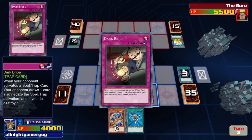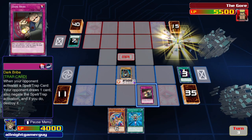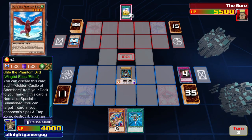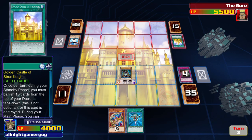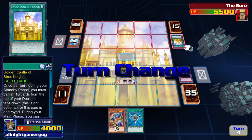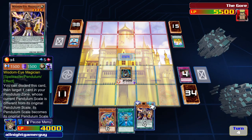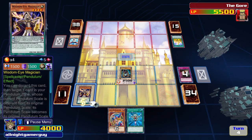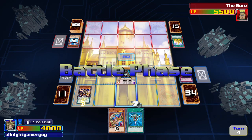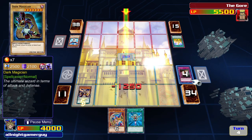I'll activate my trap, Dark Bribe. Dark Magician will attack directly.